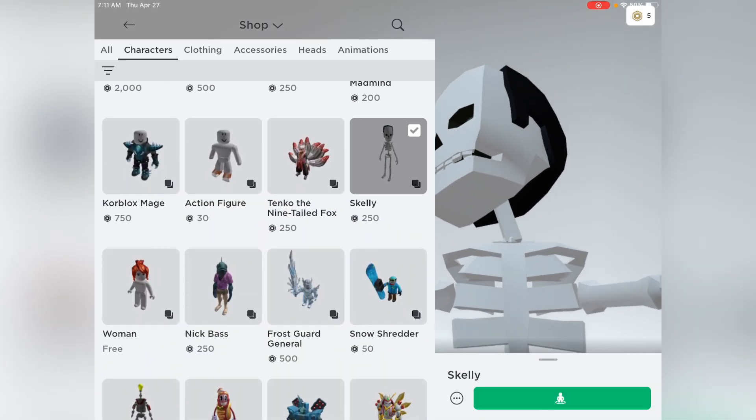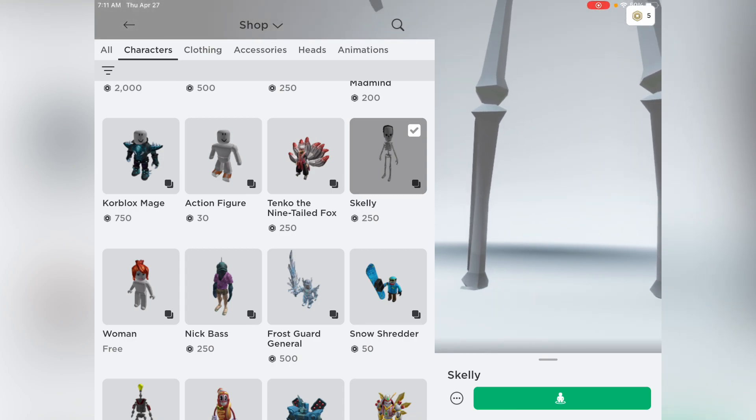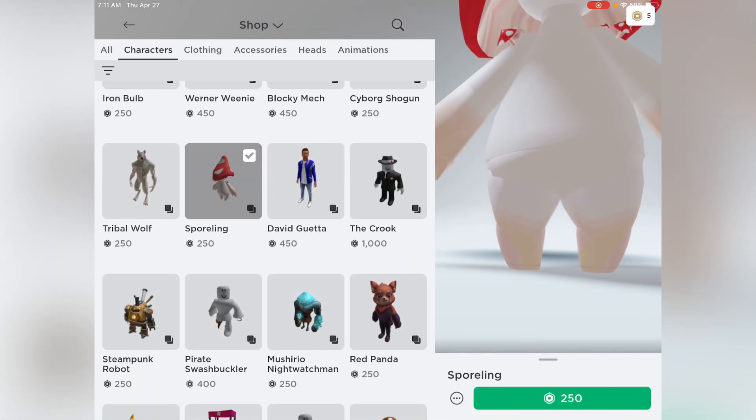See Skelly right here — you're going to want to buy this. What you can do with Skelly is you can use this leg. You can also keep looking for other options, like this one might work too.